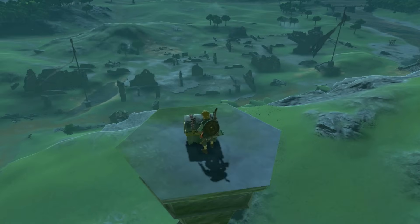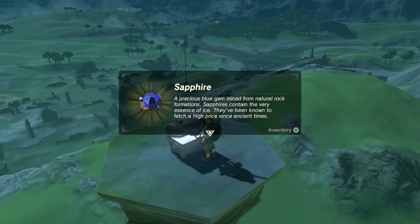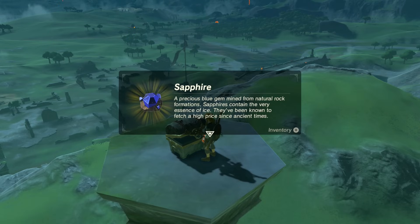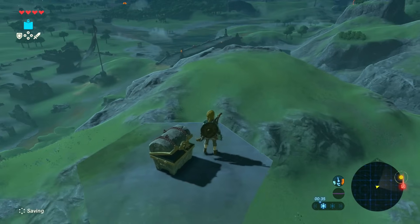On the way over here, I did find this tower, and I climbed up, and there was a chest. Let's get this. Oh, I got a sapphire! A precious blue gem mined from natural rock formations. Sapphires contain the very essence of ice. They've been known to fetch a high price since ancient times. Maybe I could sell it or make some sort of ice arrows out of it.